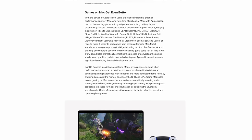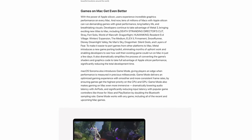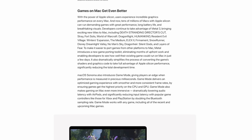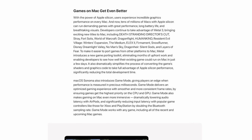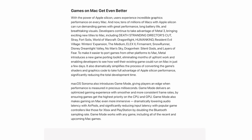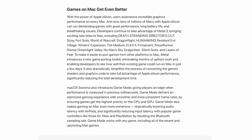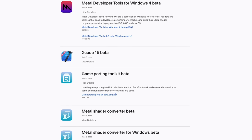The other feature is geared towards game developers, and it's the Game Porting Toolkit. You can download it now as long as you use the latest beta version of Xcode. It's designed to allow developers to test out how their Windows games will run on Mac before even writing a single line of code. It's also supposed to simplify the process of converting game shaders and graphics code to take advantage of Apple Silicon, according to Apple. You can use it right now on Ventura or Sonoma Beta.